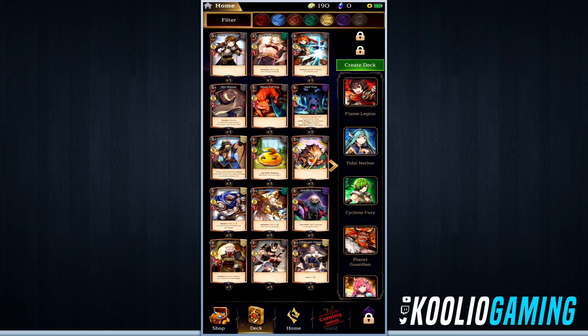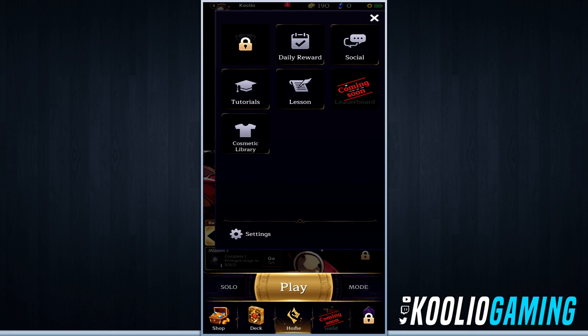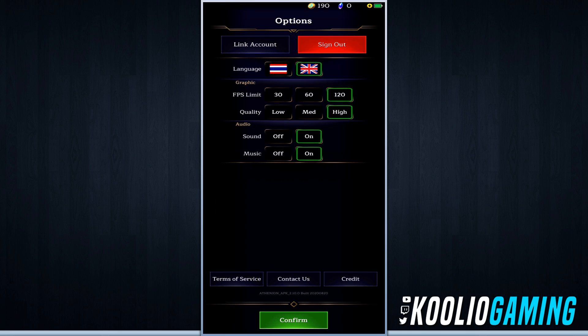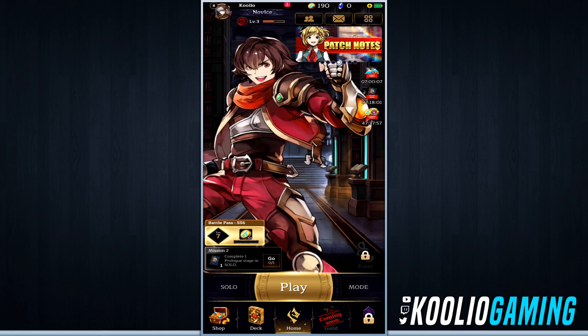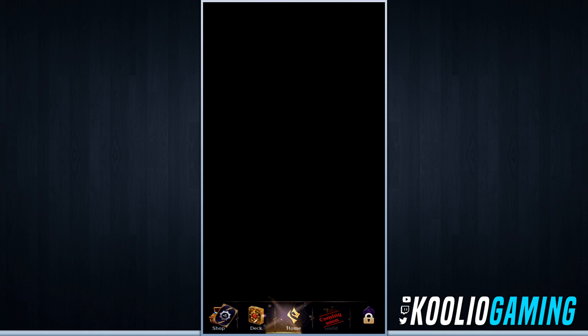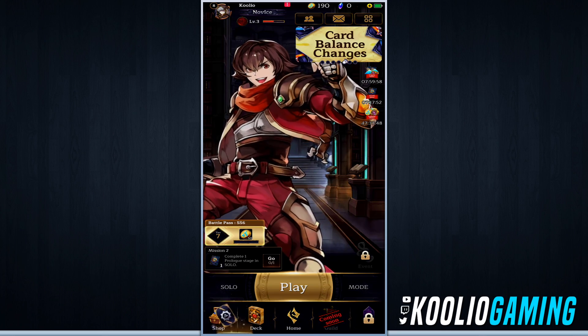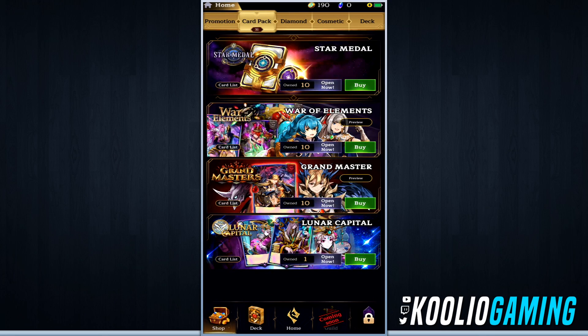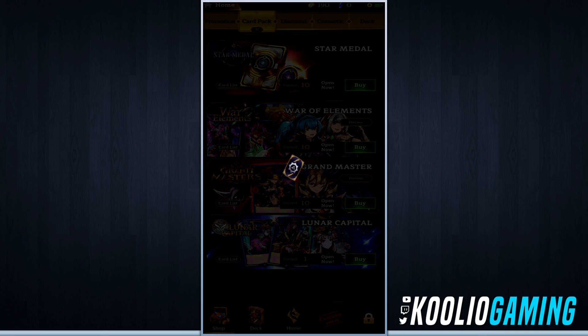The game gives you an insane amount of card packs — I have 31 to open for the day, so we're going to do some summoning. One thing I want to point out: in the settings you can go up to 120 frames per second, which is actually pretty cool and on my phone it looks great. The game runs pretty well, though switching between things there is kind of a weird black loading screen.